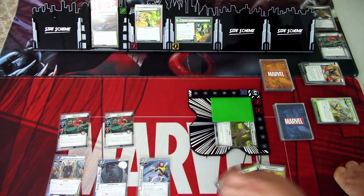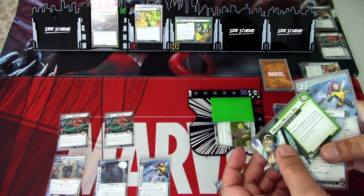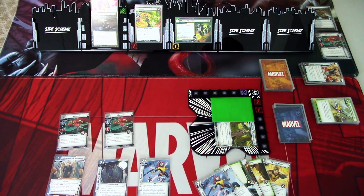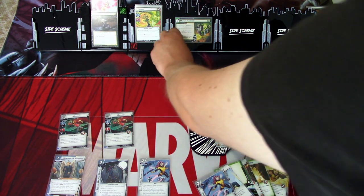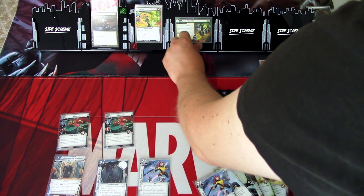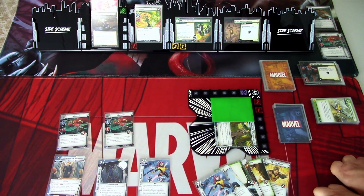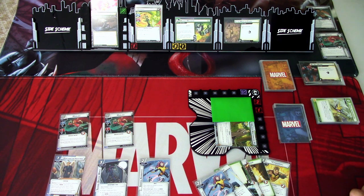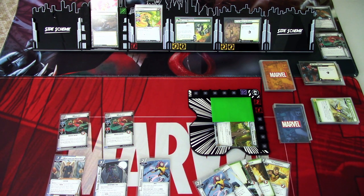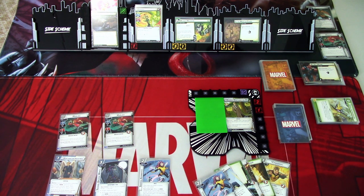We draw back up to six and get Natural Flight, Soaring Acrobatics, Render, Medical Aid, Psylocke, Elixir, and Cannonball. Villain phase: add one threat to the scheme. Chimera schemes for one plus three, which is four — not good. We're at six of eight. Encounter card: In the Midst of Chaos — when revealed, place one additional threat here for each villain under Routed, plus it has an acceleration token. We are at eight and need to start thwarting a lot.